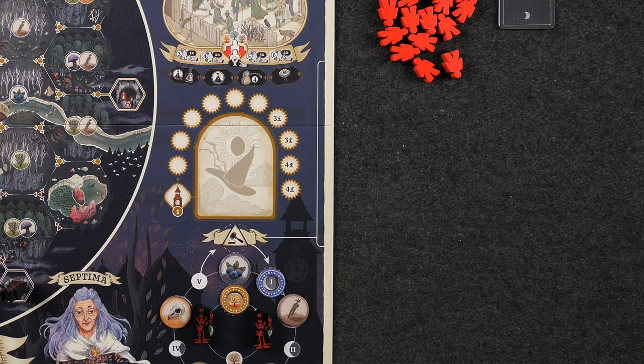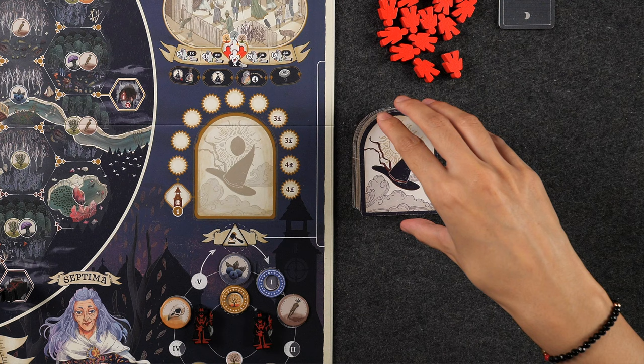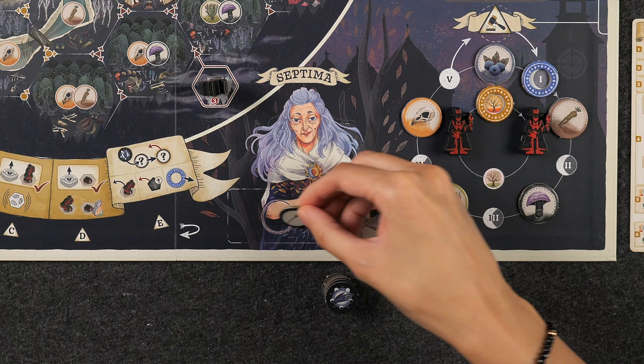Set up the first trial chamber by first shuffling the witch tiles and placing them in a face-down stack next to the chamber. Then reveal the top witch tile and place it in the first trial chamber, and place the empty trial bag as well as the trial and scoring aid sheet with the trial resolution side face up next to the main board. Next, set up the septima area of the main board by first shuffling the septima action markers into a face-down stack, then place the top two markers face up on the two septima action spaces.